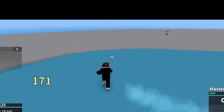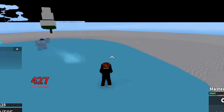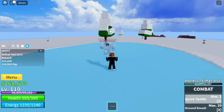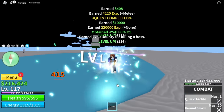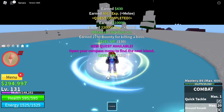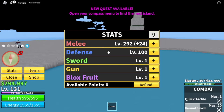Head towards the yeti. The technique here: dash forward plus M1 left clicks — dash, left click, dash, left click, dash, left click. This is the only way since we're using combat. Do server hop here until you reach level 130. Stats after: defense 100, melee 292.